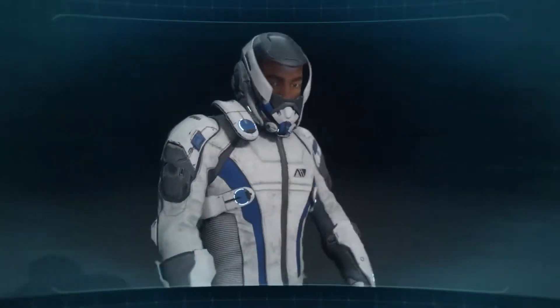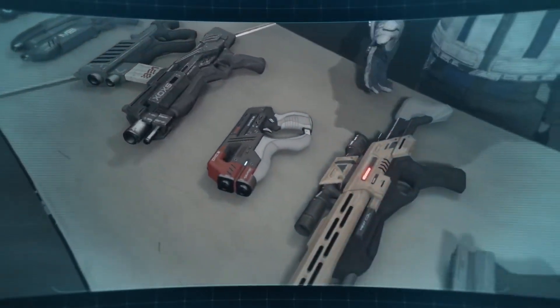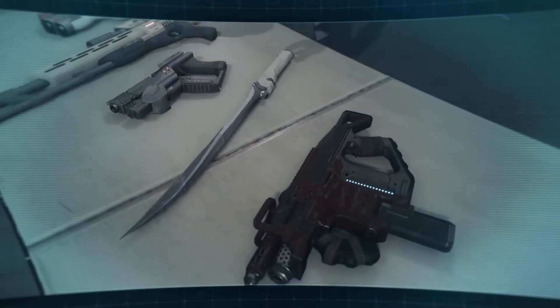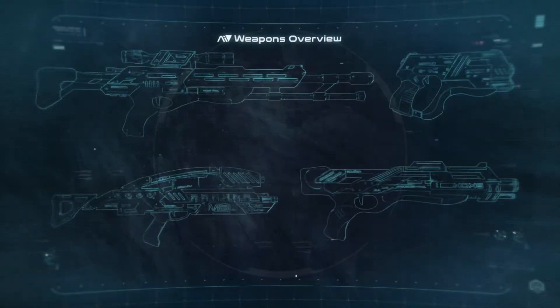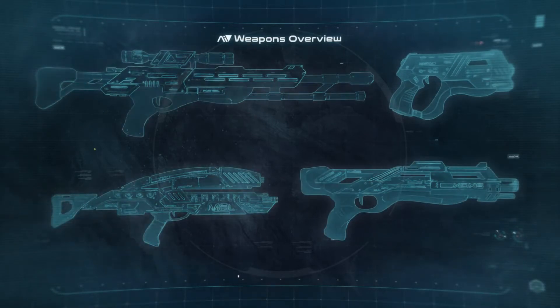The name of the game is adaptability. Only so much cargo space on the Arcs. So initiative weapons and armor are designed to be customized multiple times in the field. There are four main types of guns to work with: pistols, shotguns, assault rifles, and sniper rifles.